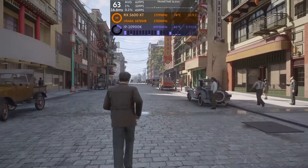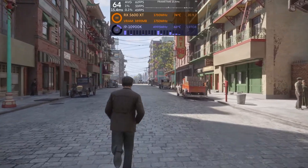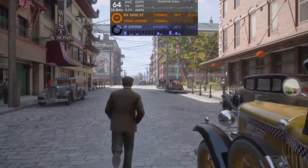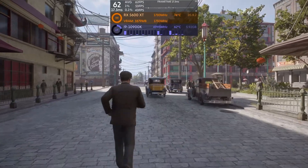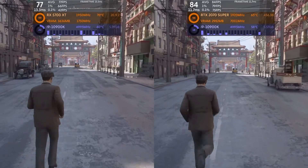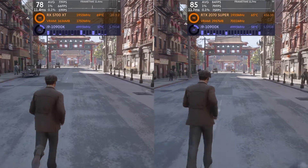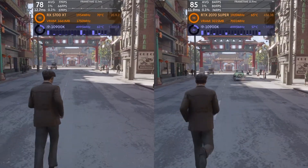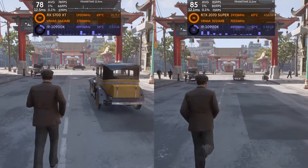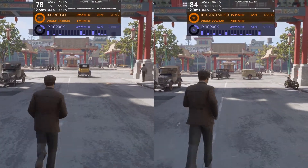Upping the resolution to 2560x1440, we drop the GTX 1650 Super from testing as it wasn't able to provide anywhere near the 60fps average frame rate we deem playable. The RX 5600 XT, capable of 90+ fps at 1080p, now barely scrapes through with a 62fps average. The experience is quite smooth with 1% lows of 53fps being close to the average. 1440p proves more challenging for both the RX 5700 XT and RTX 2070 Super, but more so for the former — the NVIDIA card coping far better with an 84fps average frame rate.